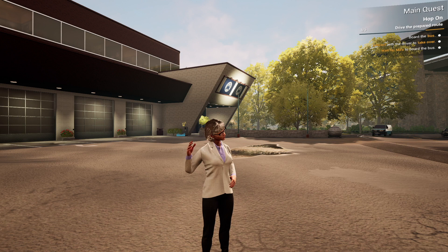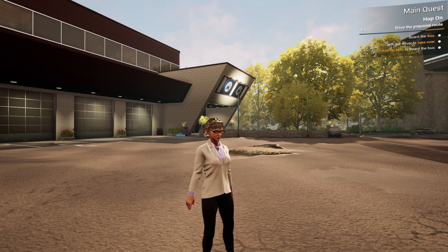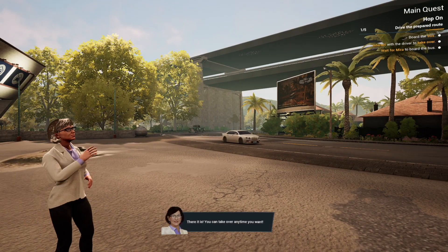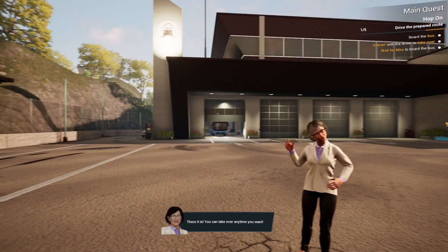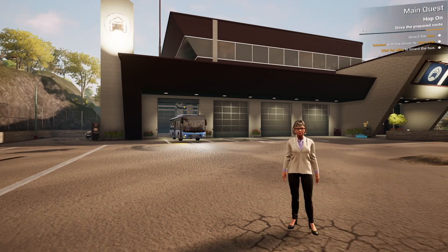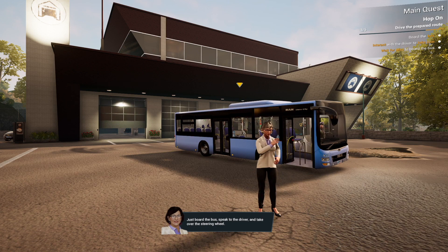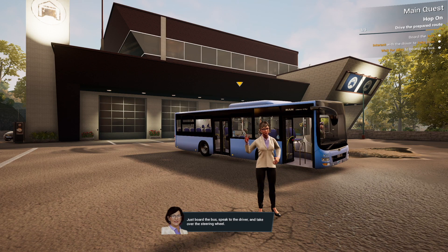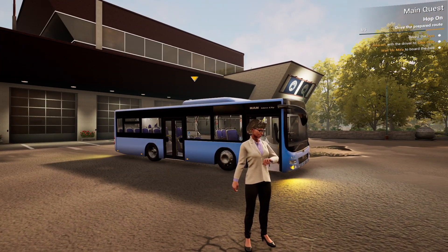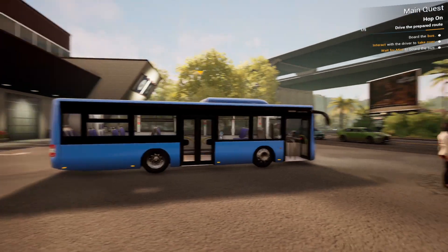I've already prepared our first official route — the residents of Angel Shores are eager to see our new bus. We've got to board the bus; we can take over anytime. We need to wait for Mira to board — she's our guide. In the tutorial at the beginning there were three buses to pick from. I went for the MAN Lion's City, which was the middle one of the three from a length perspective — I didn't want to go for anything too long.